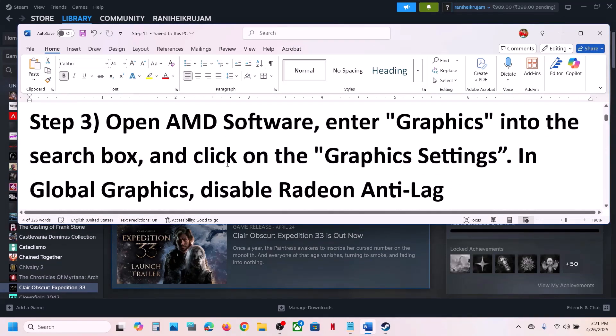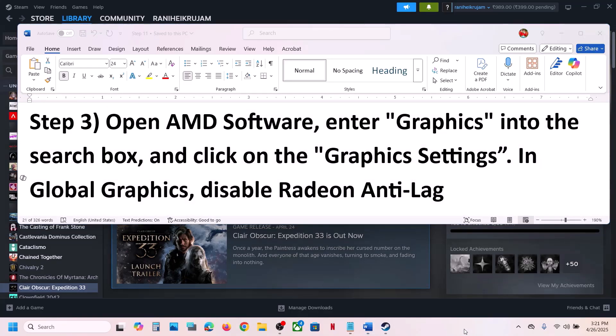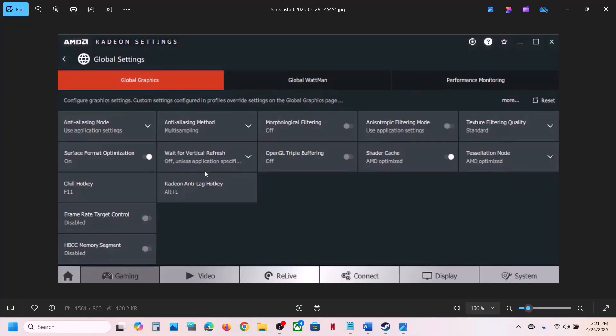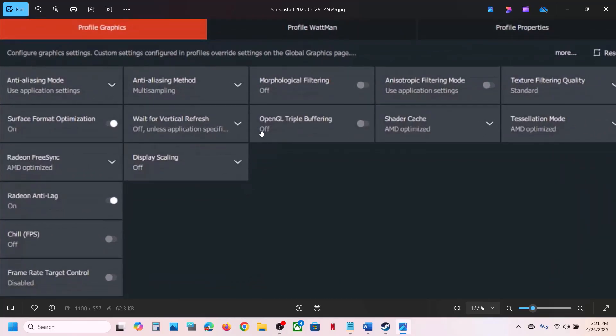The next step is to open AMD software if you have an AMD graphics card. Go to Graphics Settings, select the game — this is just an example — and you will see Radeon Anti-Lag. If it is on, disable Radeon Anti-Lag and then check. This has worked for many players, so it might work for you.